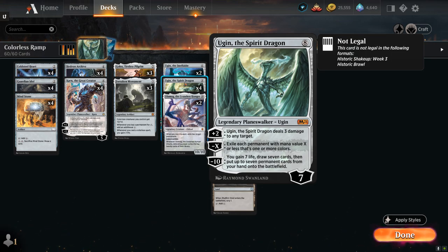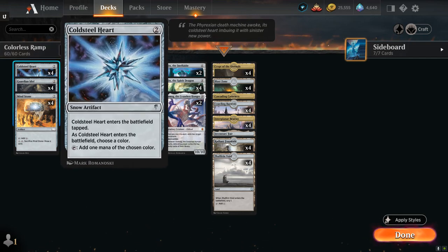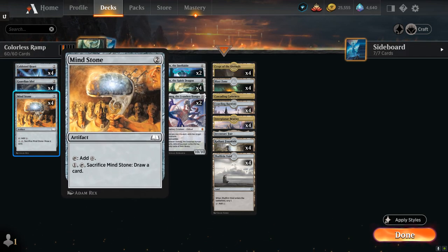Ugin the Spirit Dragon is what we're ramping into. Getting to eight mana is going to be quite the challenge in Historic, which is a pretty fast format where a lot of decks can kill on turn four. To get there we need some ramp. Starting out at two mana we've got twelve different two-mana ramp artifacts, and when deciding whether to keep or mulligan a hand I pretty much always want at least one of these two-mana artifacts to guarantee four mana on turn three.